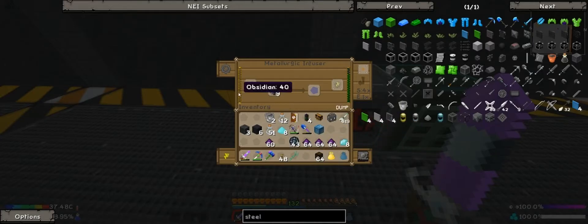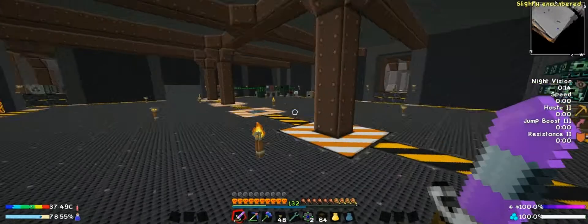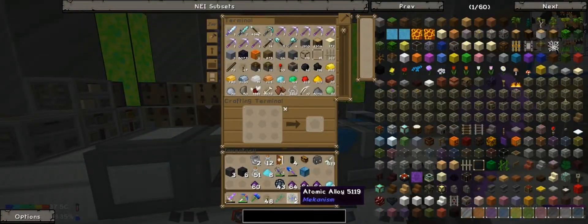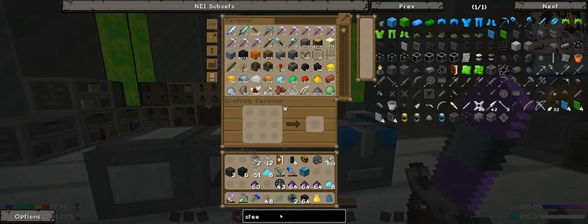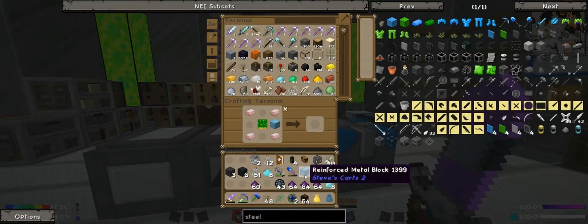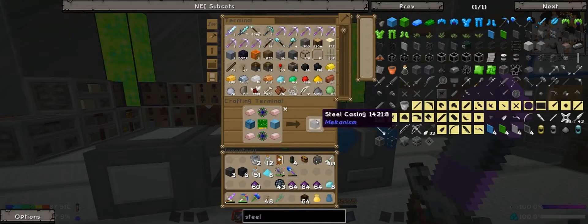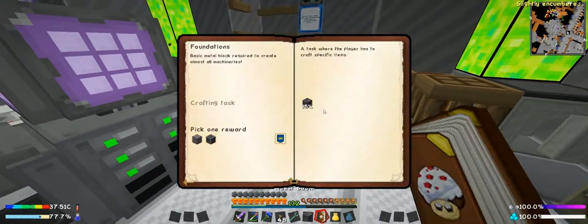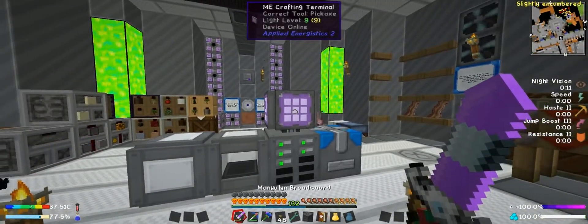These things are burning through my energy. Let's go ahead and stop these for now and put the refined in there with a few more. Well, I need one more. Alright, so we should be able to make one steel casing now. I'll have to figure out what we're going to do about our power issues. There we go — one steel casing.